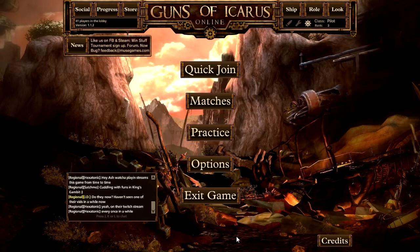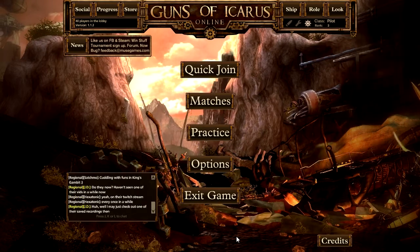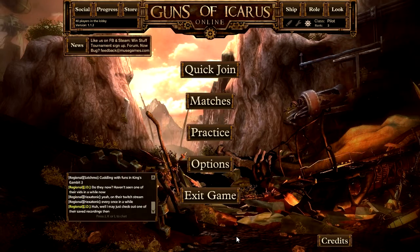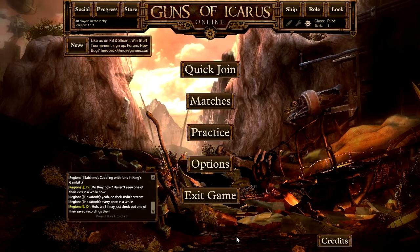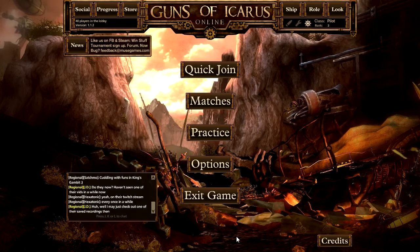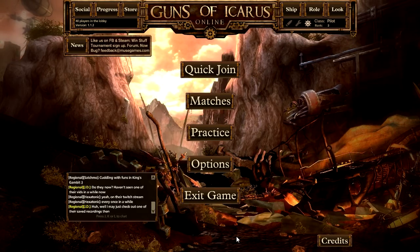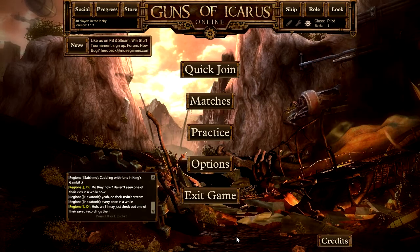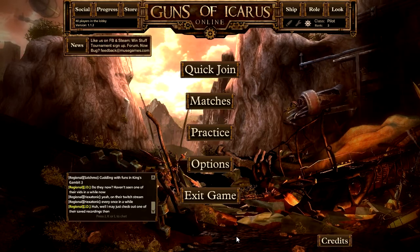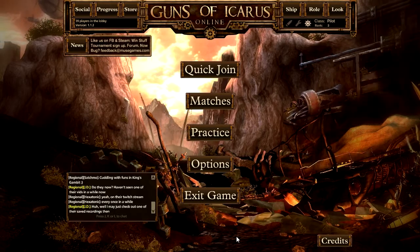The first game I'll be showing you is Guns of Icarus Online, developed by Muse Games, released sometime in summer of 2012. It is based off of the original Guns of Icarus, also developed by Muse Games, that was released sometime back in 2005. You can currently get Guns of Icarus and Guns of Icarus Online on Steam for the prices of $5 and $20 respectively.